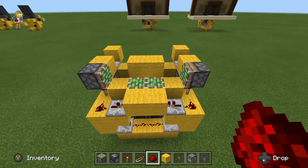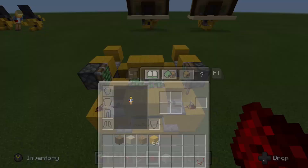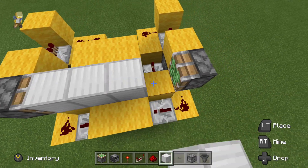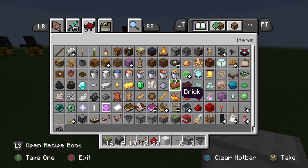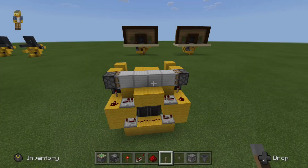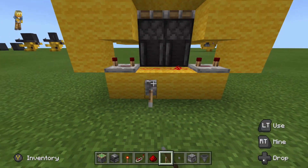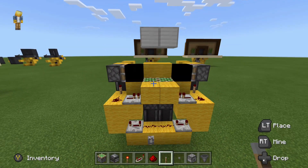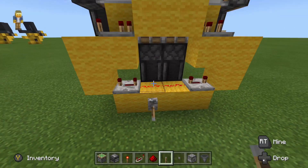That should be all of the middle circuitry completed. We are going to give that a quick test run by putting the four blocks right here — these should be our four blocks going up the center. We'll grab a lever and just put power to this bottom redstone right down here. As we see, that pushes all of them up into the four square pattern and brings them all down. That is the hard part complete.